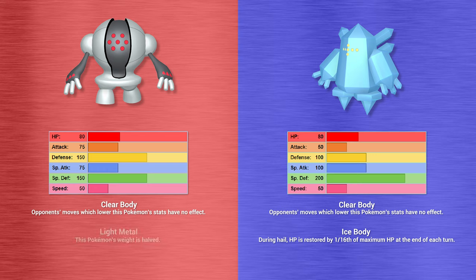Regieleki follows the same stat pattern as Regice and Regirock — decent HP, excellent physical and special attack, garbage defense and special defense — but its huge base 200 stat is its speed, making it the fastest Pokemon currently in existence. Its only ability is Transistor, which boosts the power of Regieleki's electric-type moves by 50%, giving increased firepower on moves it already gets same-type attack bonus from. Coupled with basically always moving first, this can be very deadly.